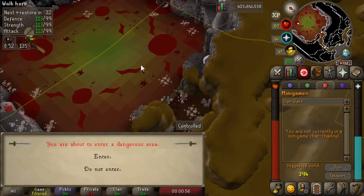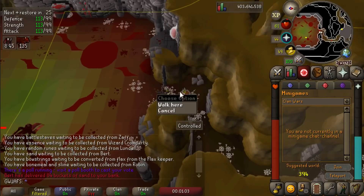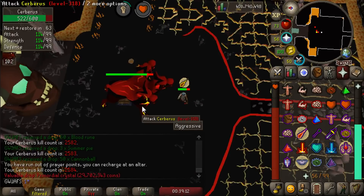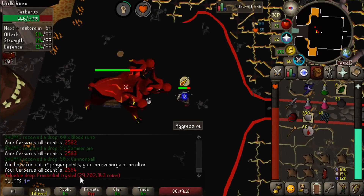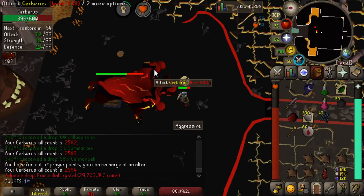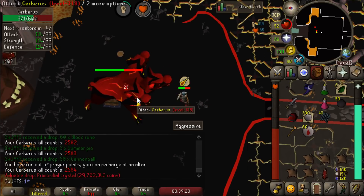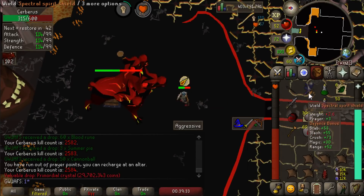Nevermind — some dude just showed up like three seconds later and another dude showed up too, so we're going to have to wait a couple days before we can even get the chance to fight this thing. I just want the pet and the Pegasian crystal, but Cerberus just keeps giving me primordials. So I'll keep taking them. There's another 30 mil into the bank. Thank God prices are starting to go back up — 30 mil sounds a lot nicer than like 26 mil or whatever these things were at before. There's our like 46th primordial crystal from Cerberus or something. This boss just loves me.